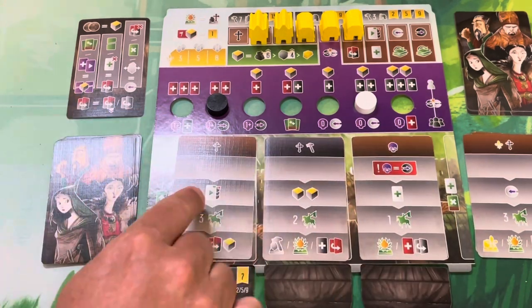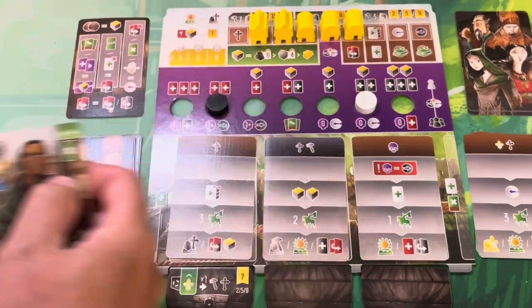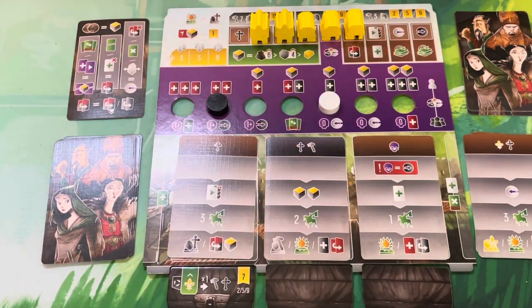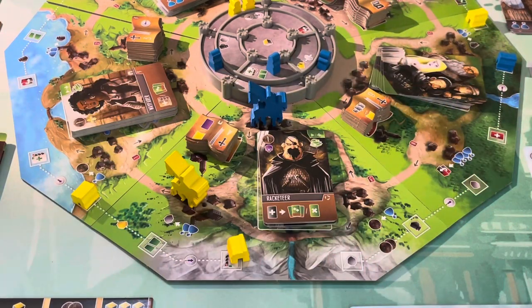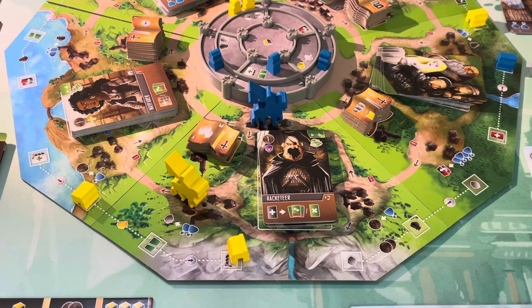They move three spaces and take the manuscript action: one, two, three — and they're taking the manuscript I wanted. They can easily claim it — one, two, three, four manuscripts without spending any inkwells. They claim it and now have a full set, which gives them points for outsiders, which they don't claim. That card doesn't do either of us much good — I wanted it because I was going to start accumulating purple outsiders.